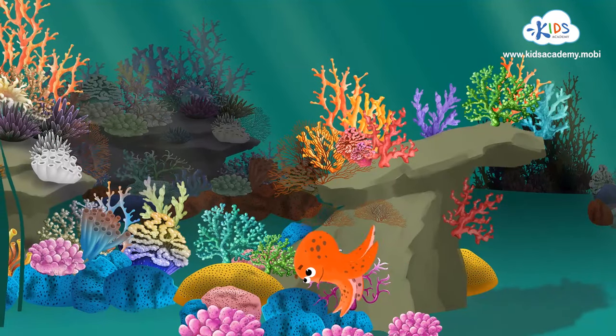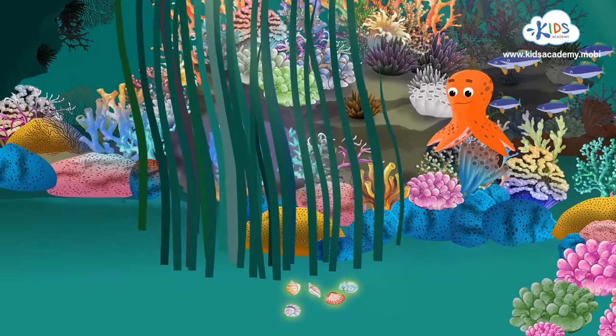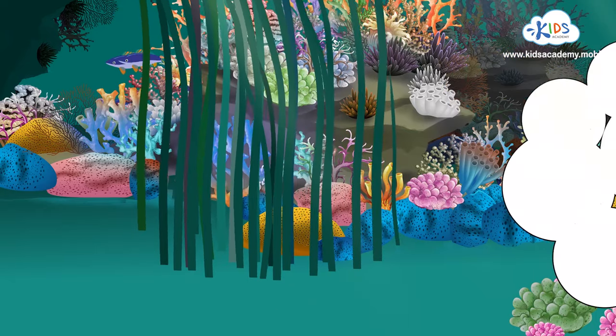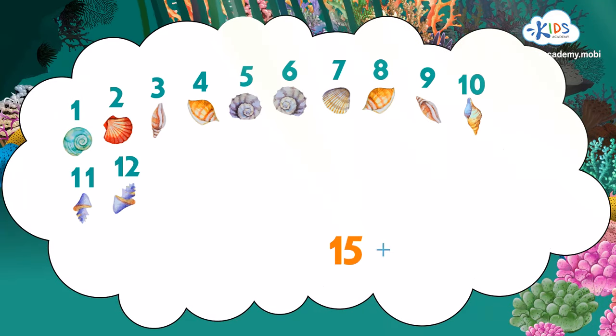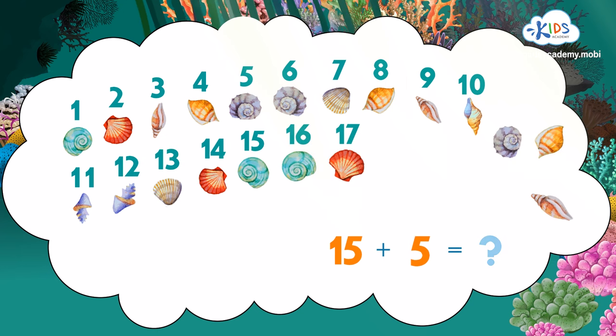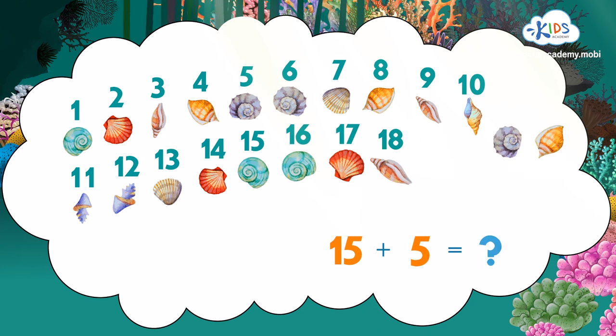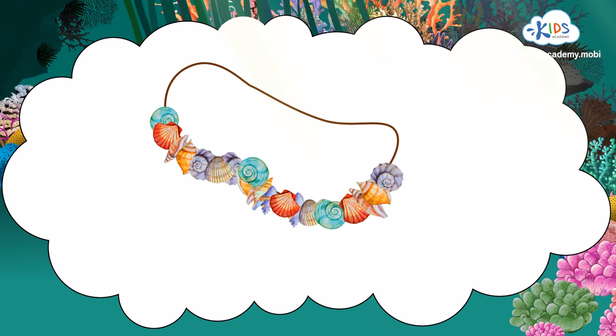Good work! There are five more seashells near those seaweed strips! Now that we've found five more, how many seashells have we got in all? Fifteen plus five more makes... sixteen, seventeen, eighteen, nineteen, twenty seashells in all! That's enough to make a beautiful necklace!